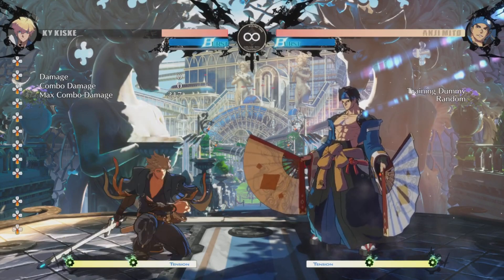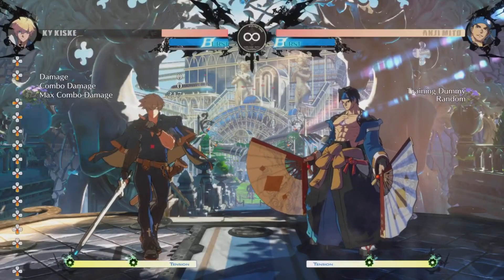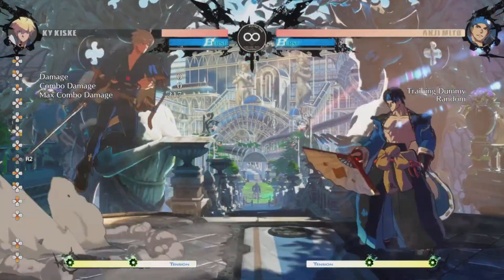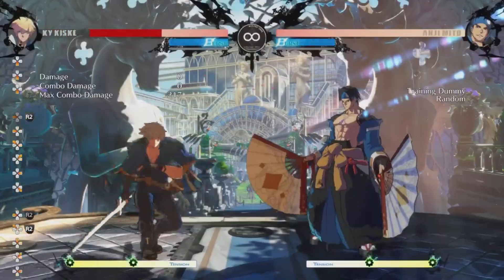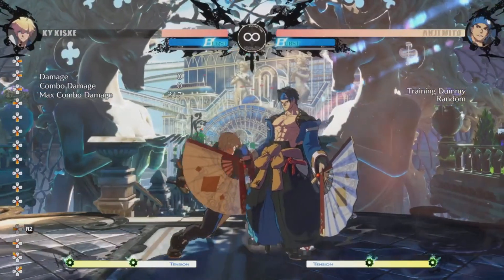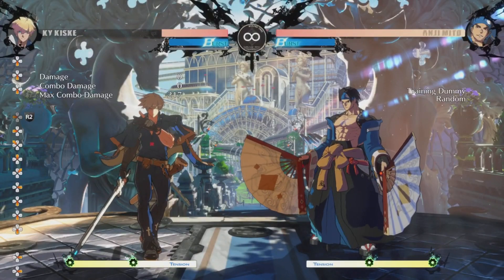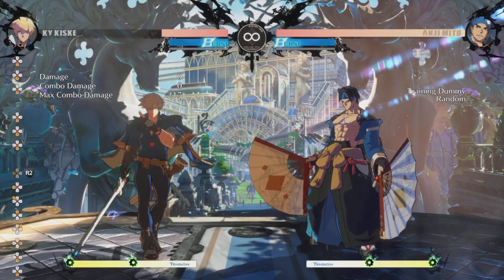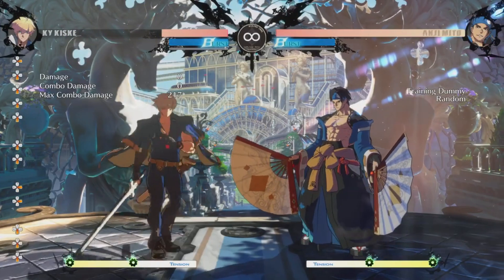Seems pretty strong, seems pretty annoying, and I'm not going to lie — I got smoked by it for a little while. Until I decided to go into training mode and figured out how to deal with it. I figured I would share the wealth and show you how to deal with Anji Mito's mix-up. It's not a 50-50 — he's got multiple options out of it, which makes it good for him but makes it not a complete guess.